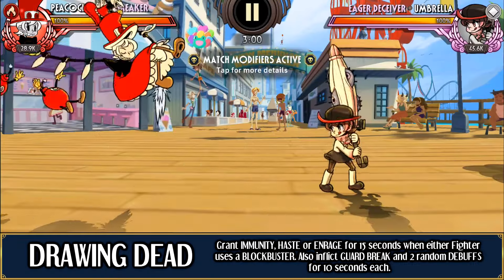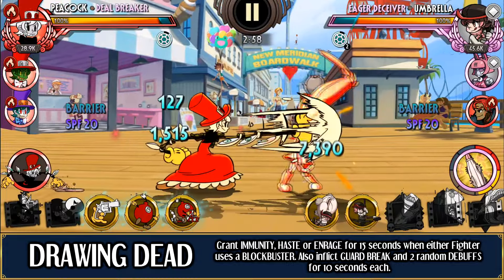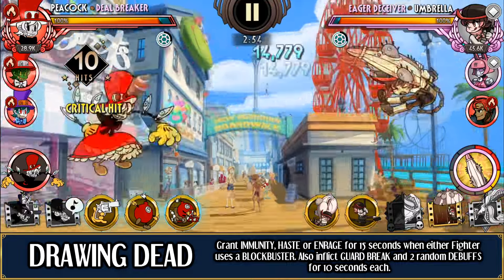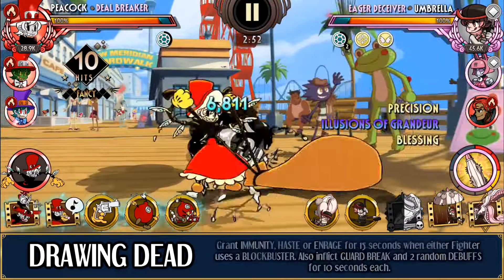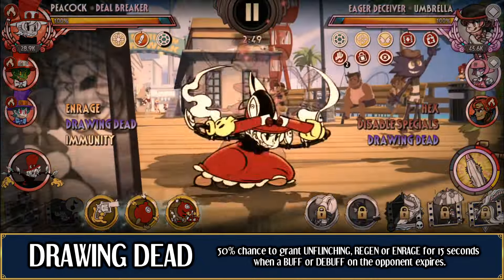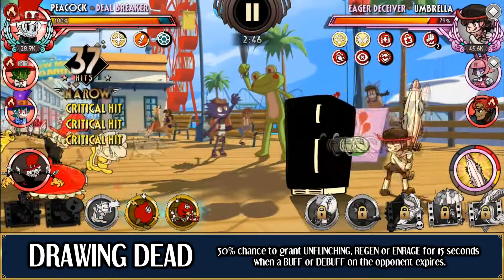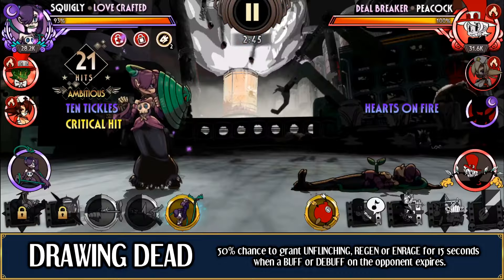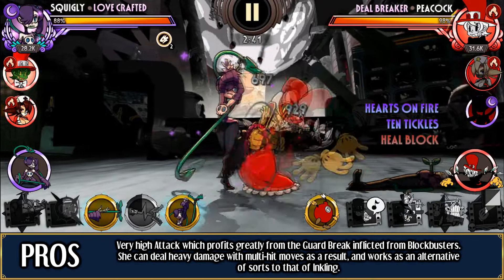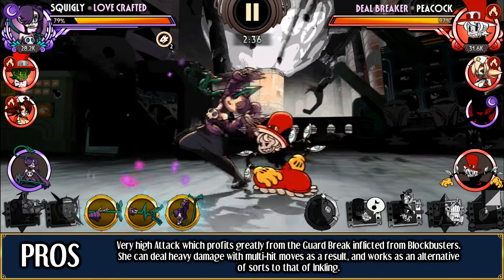Dealbreaker is a more aggressive version of Inkling, although functioning much differently. Her main game is all about gambling — gaining either immunity, haste, or enrage, and inflicting guardbreak and 2 random debuffs whenever anyone uses a blockbuster. That's a pretty big package of things. Inflicting guardbreak is what allows her to be quite the projectile spammer. Not only that, but she may also gain either enrage, regen, or unflinching whenever anything expires on the opponent. She's designed in many ways to annoy the player if set up on defense.